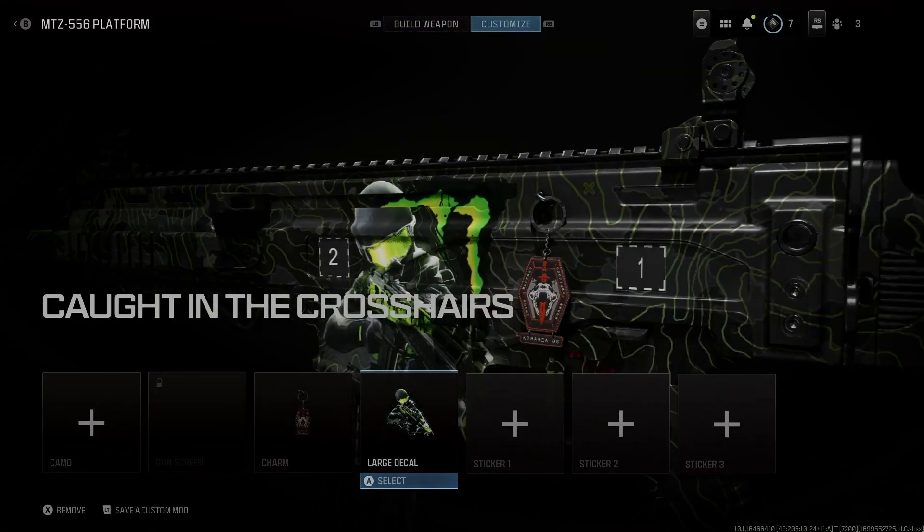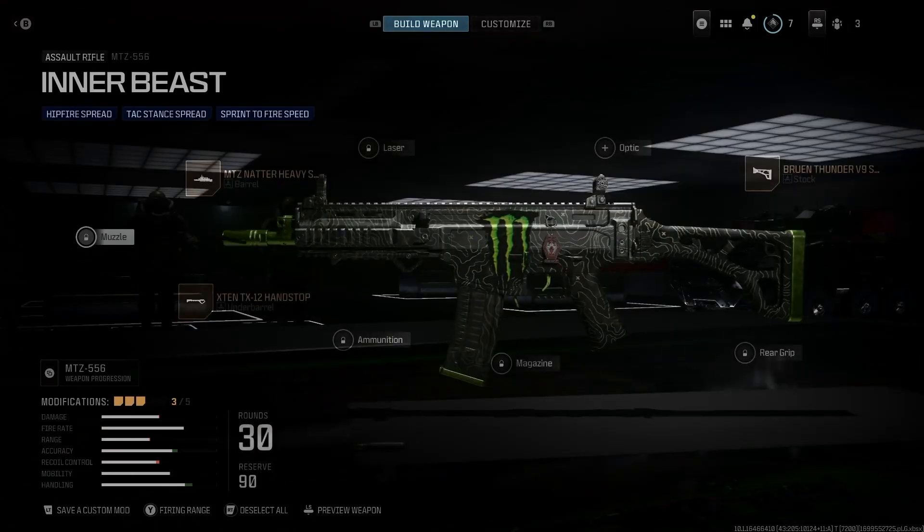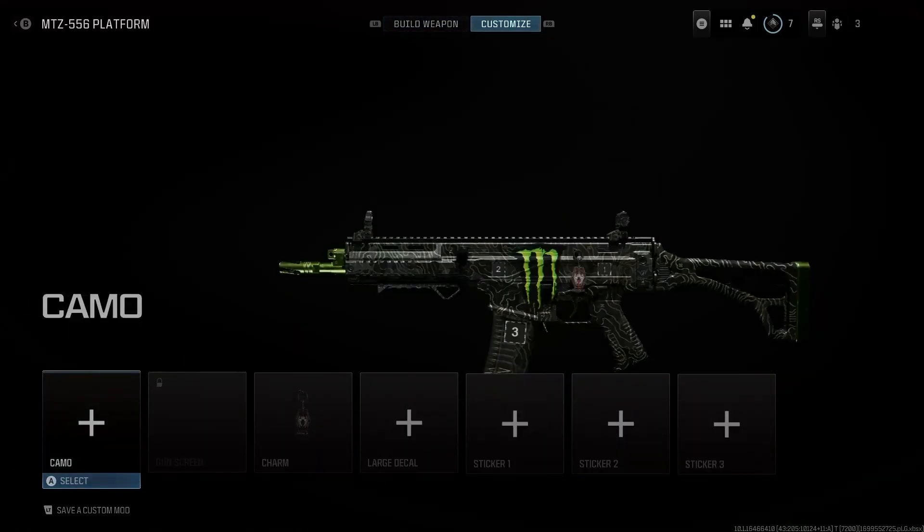So here it is — let me take off the large decal because I feel like that ruins it. Here is the first blueprint that you get. You get one blueprint with this bundle and as you can see it looks really cool. I'll check it out on the firing range in just a bit. There's also that Control Freak weapon charm — if you guys want to see how to get it, make sure you check out my last video. Here are the attachments with it as well.